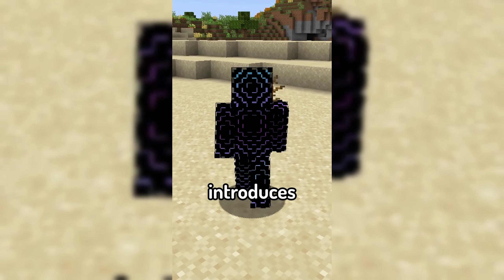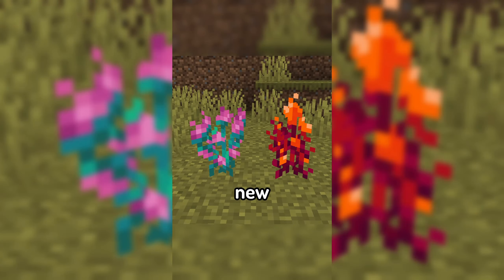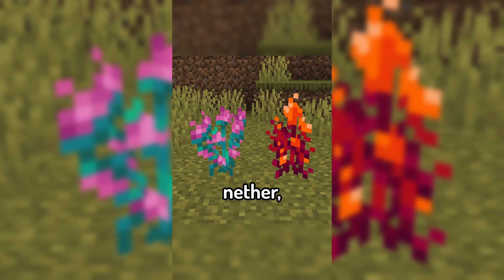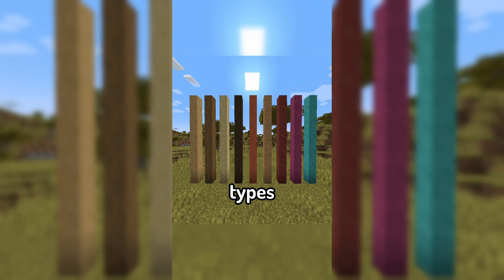On top of this, the mod introduces some new blocks too, including empty bookshelves, new flowers in the overworld and nether, barricades, tiles, and my personal favorite, all new types of walls, including wooden walls.